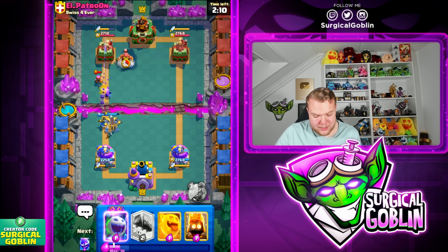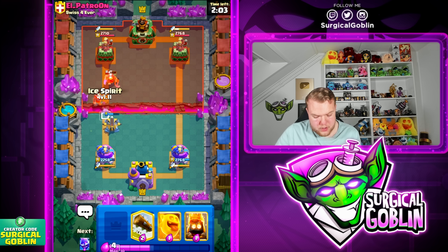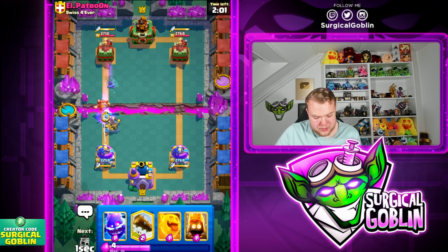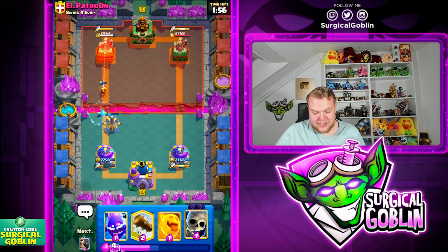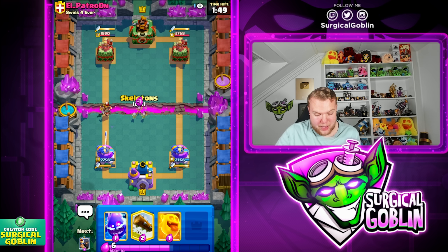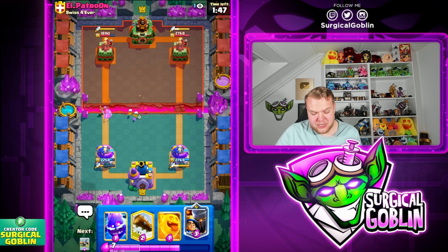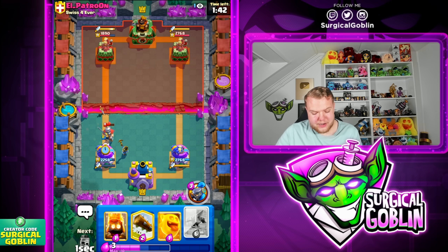What is he gonna drop to defend this X-bow push? We cannot go with ability right now, but still a pretty good situation. We can go with ice spirit here and hopefully protect this X-bow long enough for it to lock onto the tower and get a little chip damage. Pretty good connection — it's still gonna be an extremely rough matchup. He has giant knight and also firecracker, which is another annoying card. Let's go spirits here to distract the guardian.